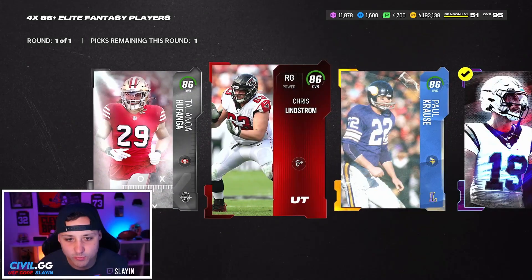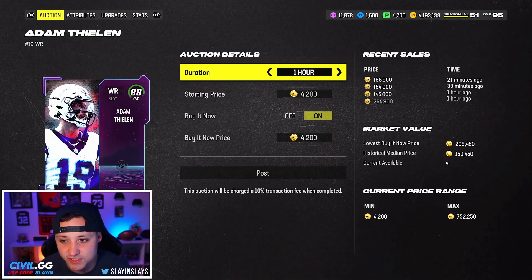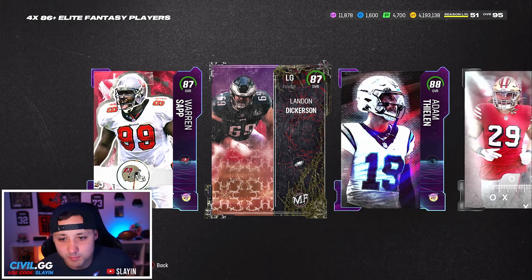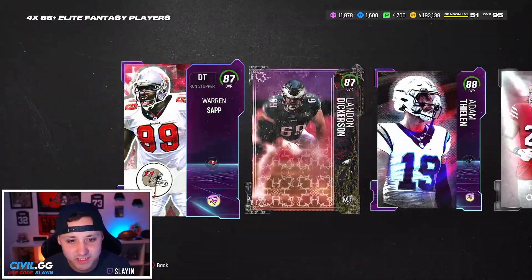We get an 88, an 87, and another redux which could be nice — come on! 87 Warren Sapp. Yeah, that wasn't really the greatest to be honest. We didn't get anything over an 88. Adam Feeling 88s are nice for the sets — 185,000 for him, that's actually pretty good, we might have to sell him. 58,000 for this one, his price came down.